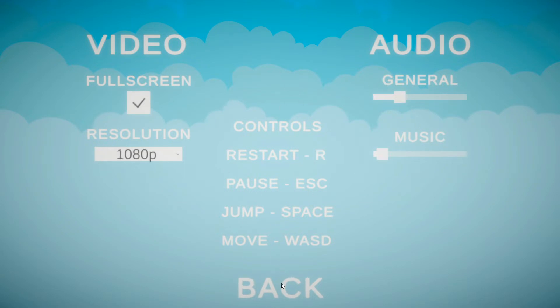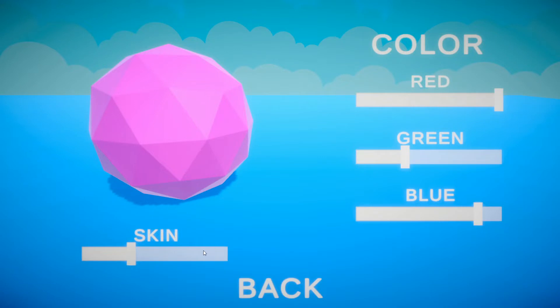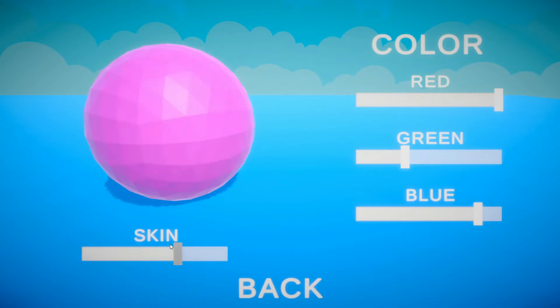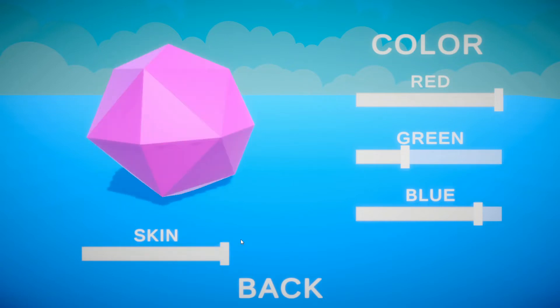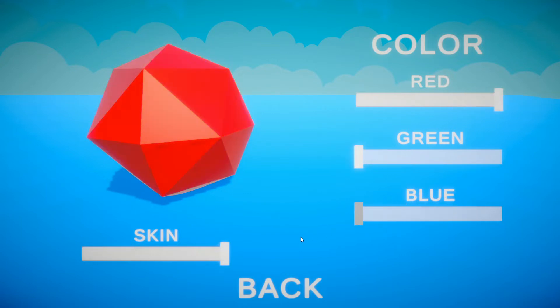There's resolution and all that stuff. We've got some skins — there are four skins, and I usually go with this one, but you can pick any one you want. You can also change the color to whatever you want, so if you want red completely, we can go with red.